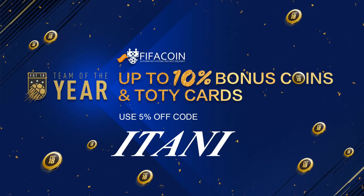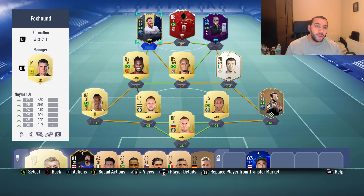If you guys are looking for a cheap and reliable place to get your FIFA Ultimate Team coins, check the link in the description and use the code 'Itani' to get five percent off. What's up guys, welcome to a Team of the Year video.